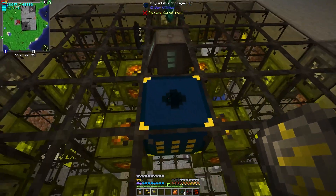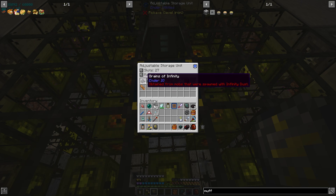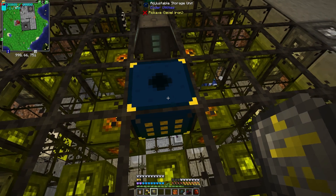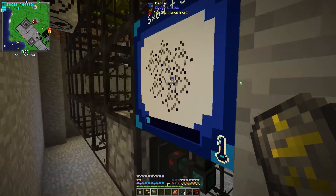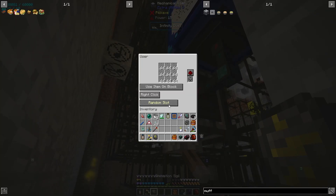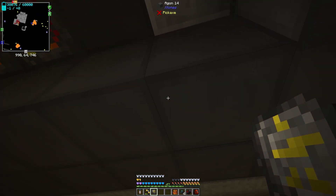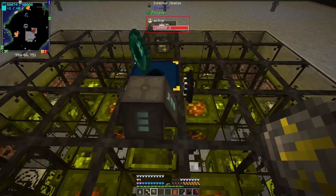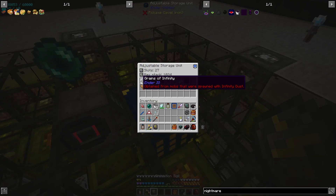I spent a bunch of LP on the peaceful souls ritual before setting this up, so I don't have enough for the falling tower anymore, but it's ticking back up now. I went with the inhibitor obelisk as the method to stop endermen teleporting in the end. For now we're not converting the grains of infinity into infinity dust — we have six stacks plus another nine stacks, fifteen stacks total, and I'd like to collect the dust for a while to see if we can get enough for the nightmare chicken.